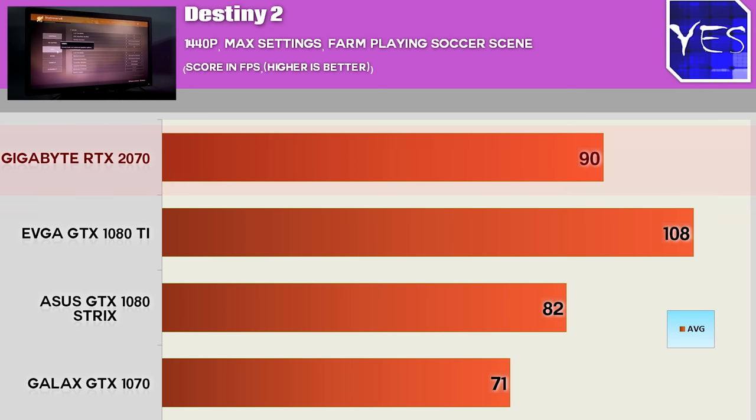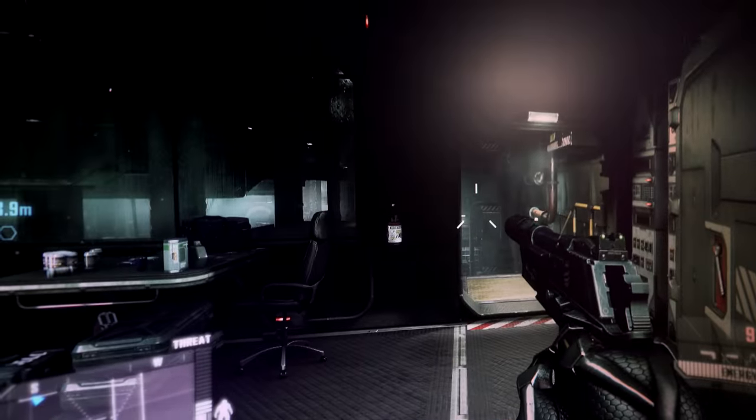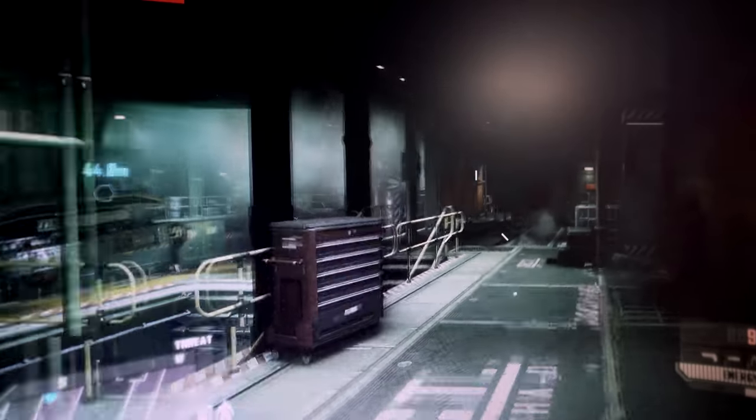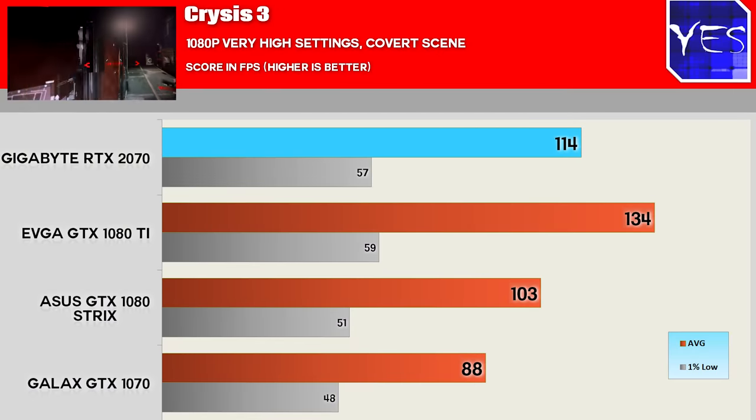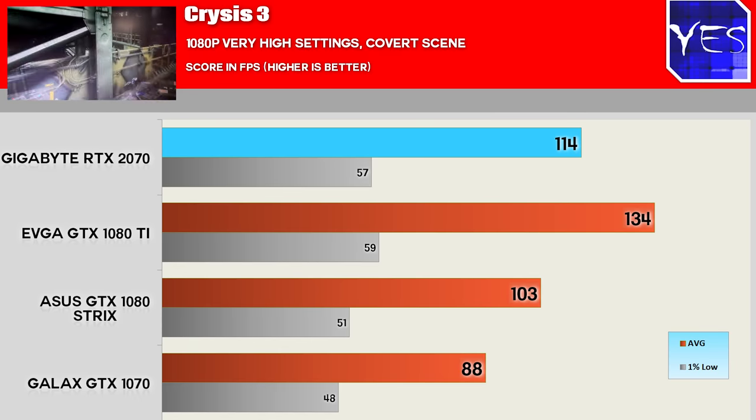Looking over the 1440p numbers, they do see a little bit of an advantage to the 1080 Ti in relation to the 2070, though the 2070 is still powering along compared to those other 10 series non-Ti variants. Moving on to Crysis 3 — even in 2018, there's still that question: can it run Crysis? At 1080p and 1440p at max settings, very high on all the dials, yes it can, and it did so very well.